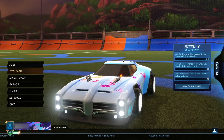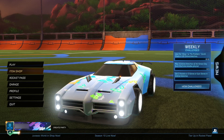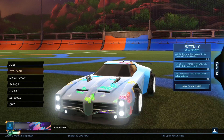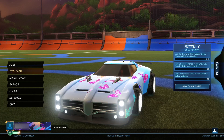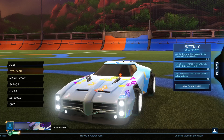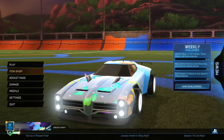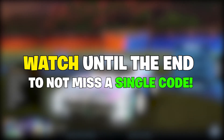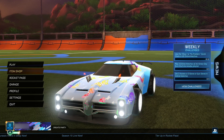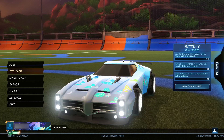Yo what's up boys, it's your boy Mobius and welcome back to a brand new banger. Today we're taking a look at some brand new June codes that have just been released here on June 1st in Rocket League Season 10. These codes will also work in the next season. The codes are absolutely insane but also super specific, so it's super important you're watching to the very end so you don't miss a single code.